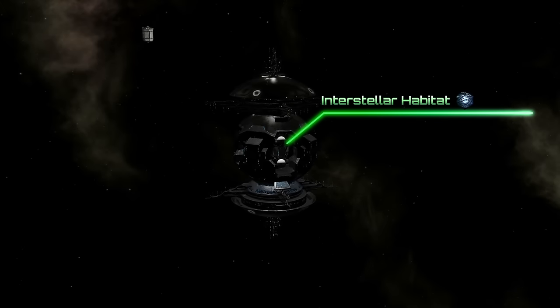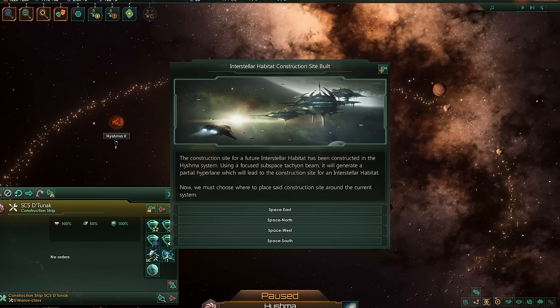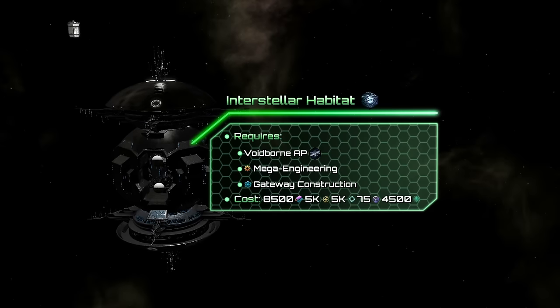Interstellar Habitats are habitable structures outside of solar systems. To build them you have to place a construction site around a star, and when it's completed, an event will let you choose the habitat's placement. Then a new system will spawn with the habitat inside it. To unlock said habitats, you'll need the Voidborn Ascension Perk, Mega Engineering, and Gateway Construction technologies.